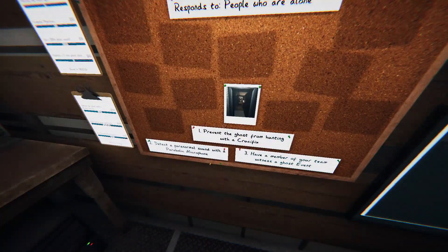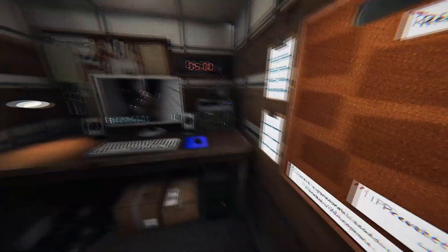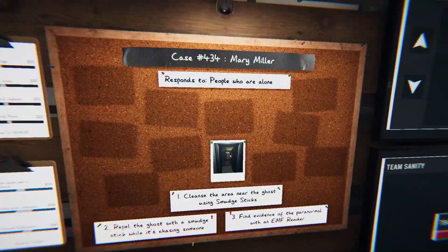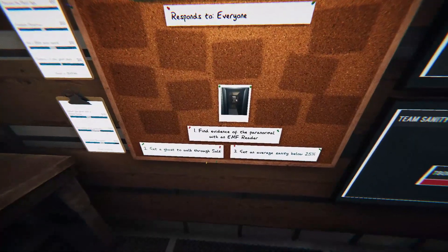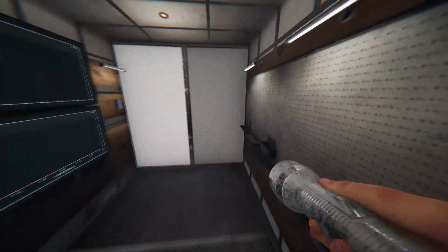When you load in, take note of the objectives. Some objectives, like smudging the ghost or having the ghost step in salt, may be unattainable because you haven't bought any items yet. But things like witnessing a ghost event or detecting an EMF signature will be a super easy way to build money. I would initially take the flashlight, photo camera, and EMF reader.